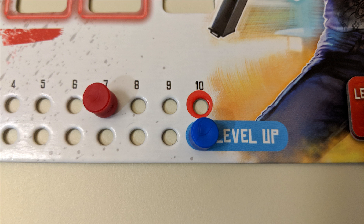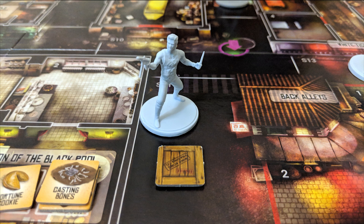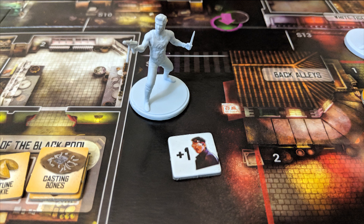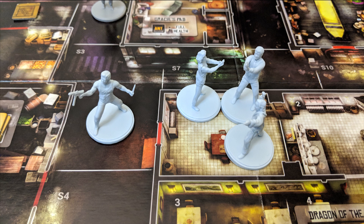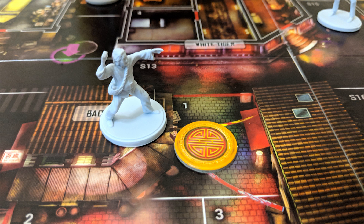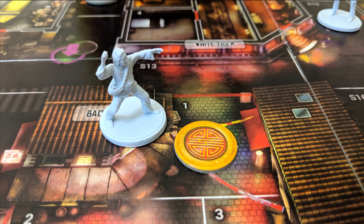Rest: Resting refills your health by two, or three with an epic slot. If your health is already full, you get a Chi instead. There are also some actions you can take on your turn for free, meaning without using any action dice. You can open a crate in your space, which could be an item or an enemy. You can use an item received from a crate or from a shop space on the board. You can trade items with heroes in the same space as you.